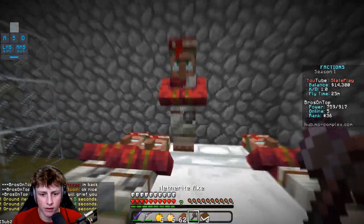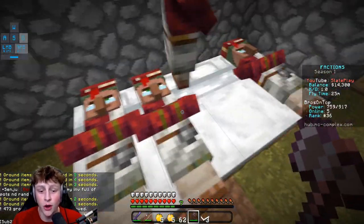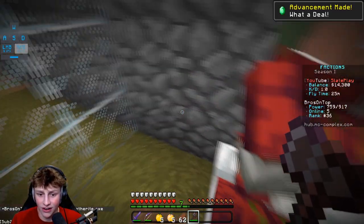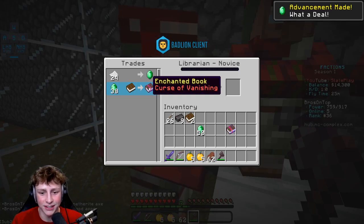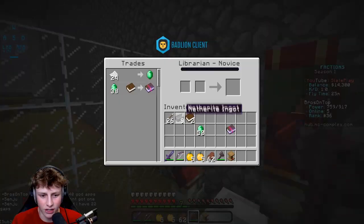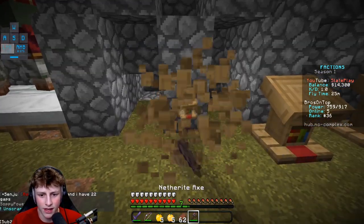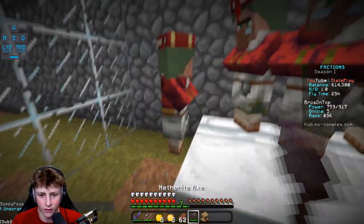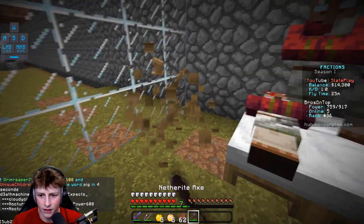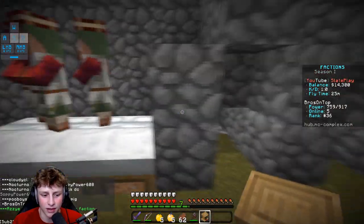Back now — I'm going to try to get one of these villagers to give me a sharpness 5. Let me see which one has what: efficiency 5, mending, frost walker — I'm actually going to get frost walker because that could be pretty broken. I'm going to break one of the totems to change their trade. I'm confused though because it's not working the way it was earlier — maybe they need to be closer to the totem or need to be awake.